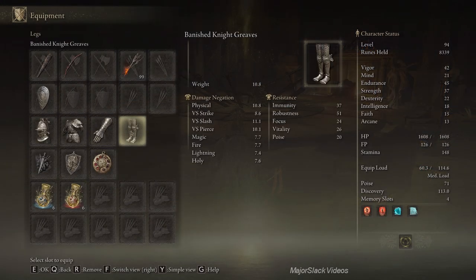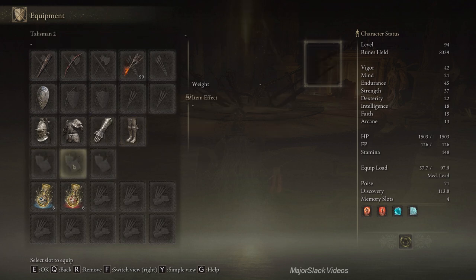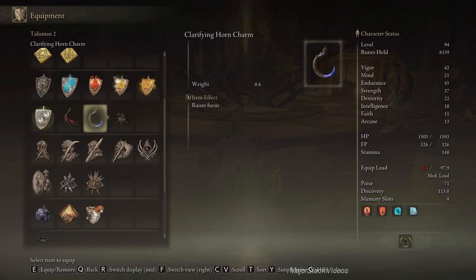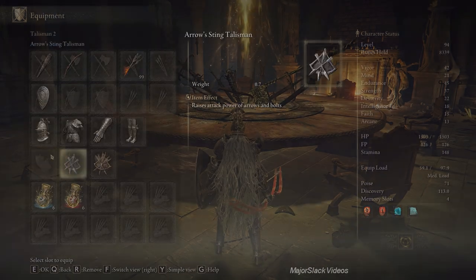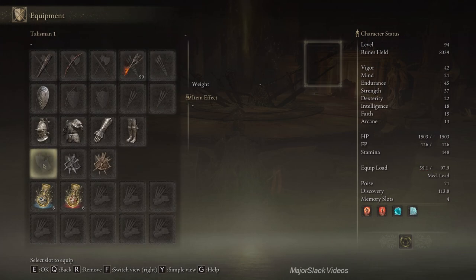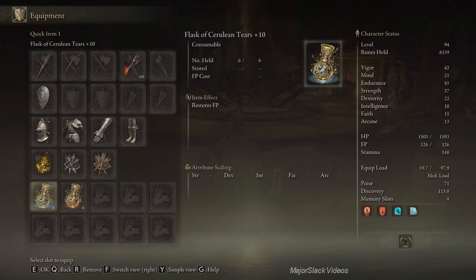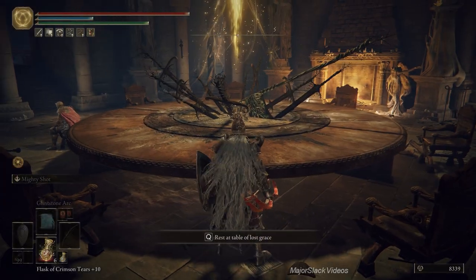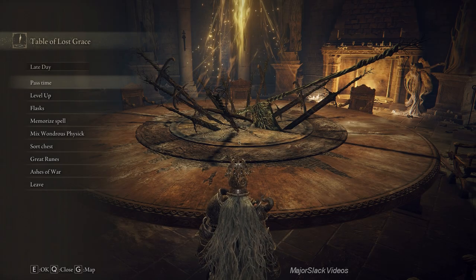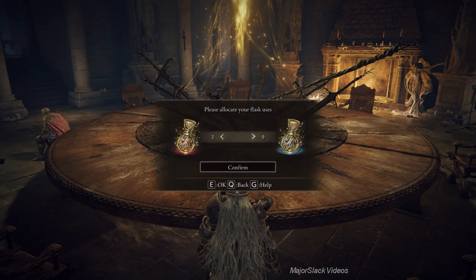And of course your Banished Knight Helm armor set. You want your Arrows Talismans in slot number two and slot number three, and this one's going to vary according to what's going on. Let's start out with the Blessed Dew Talisman. Flask, we can go three health, nine FP. Just like that.